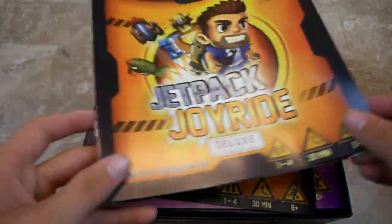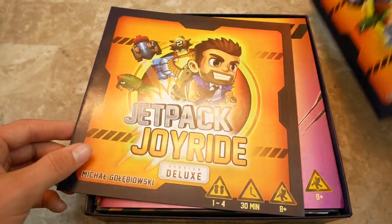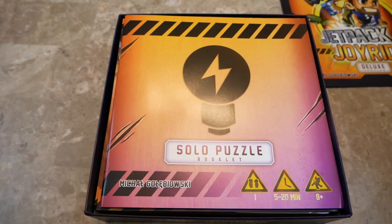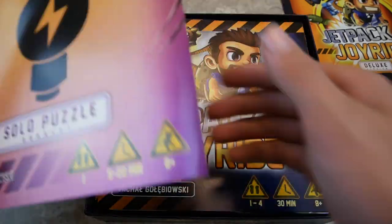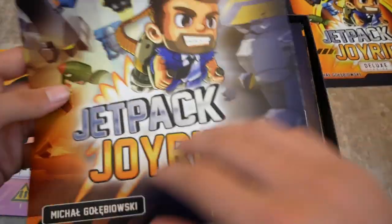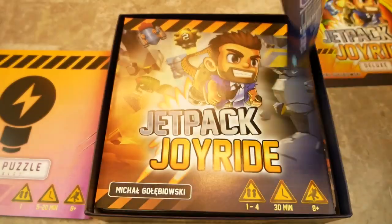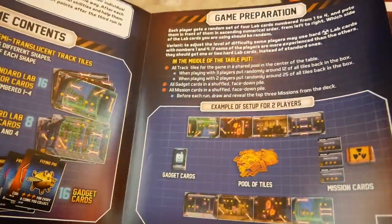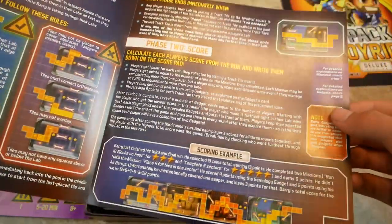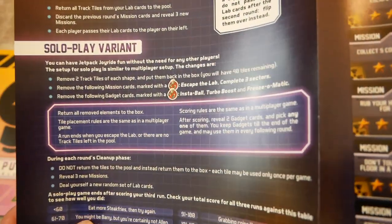First up, there's an expansion which came with the Kickstarter edition - I'll talk about that later. There's also a second copy of each rulebook in French. The English rulebook is a really long rule sheet covering the cover page, components, setup, how the game goes, phase 2 scoring, credits, all the gadgets, all the missions, the third phase cleanup, and how to play solo.